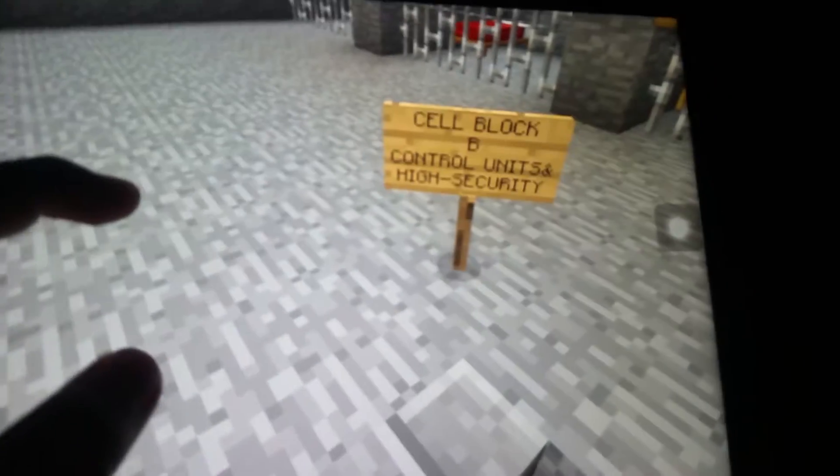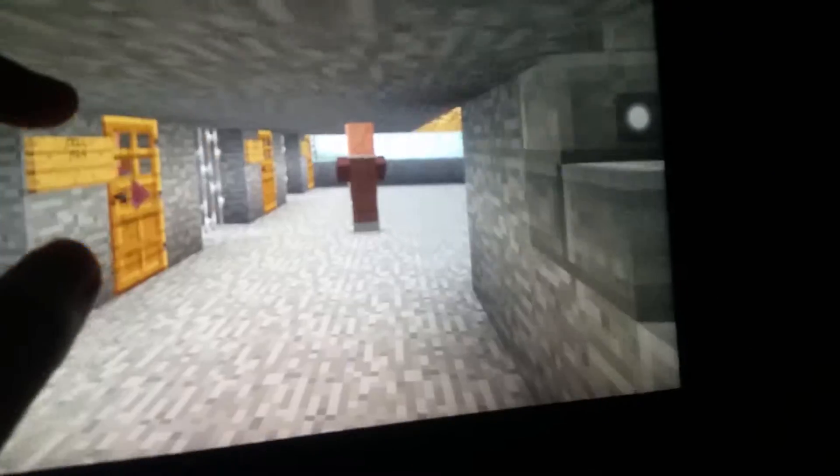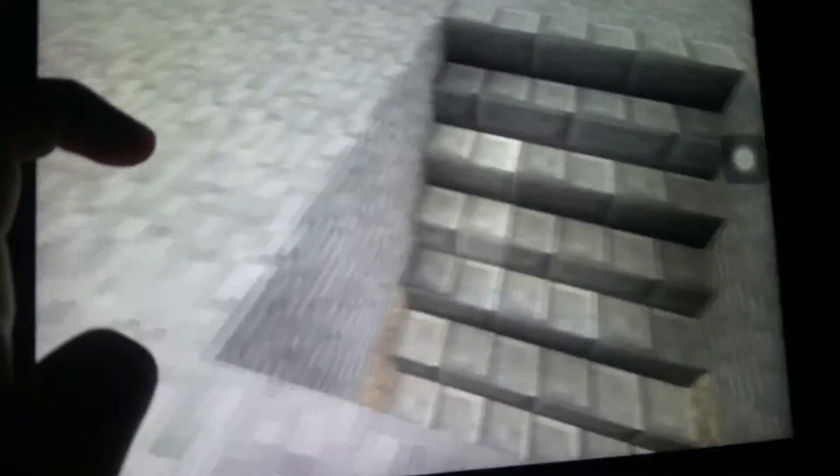This is the control unit, or the secure cell — used to lock up particularly harmful individuals or mobs that can't open doors. Here's one of my guard villagers. This is where I would lock up a player who is extremely dangerous. This is high security.